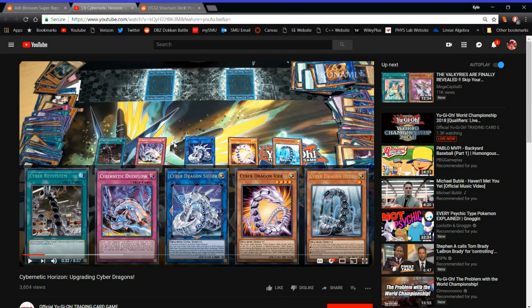We already have Ghost Ogre which was in the tins, and we have Ash Blossom. Effect Veiler was also very budget. Just the significance of Ash Blossom — I play it in a bunch of decks. Even though it's not necessarily three-of, having Ash Blossom readily available in this set not only sells the set, but also makes me very happy. Now I can actually run Ash Blossom in a lot of decks.